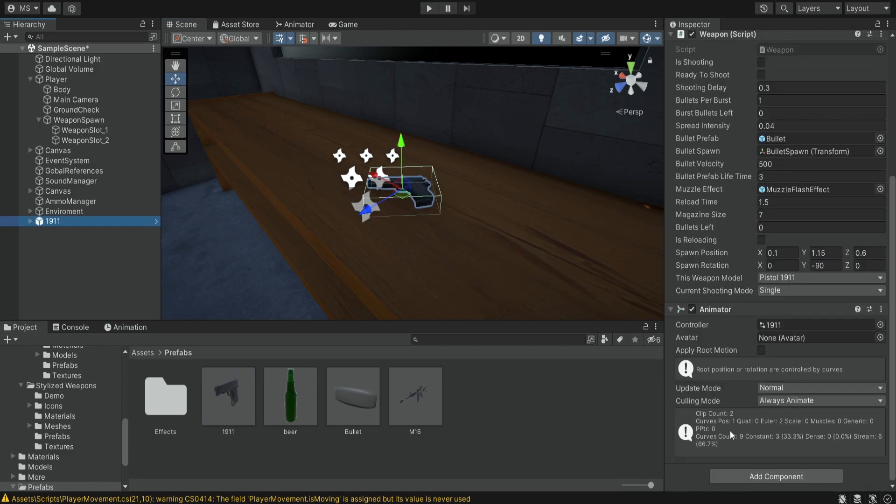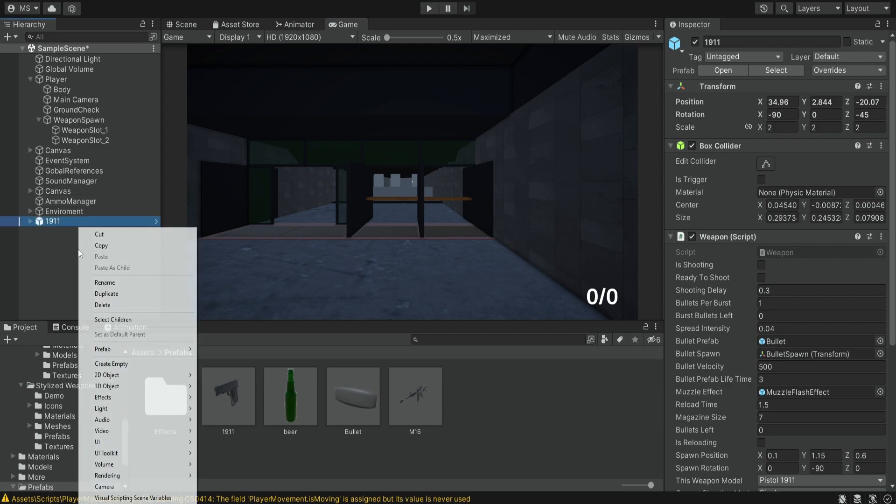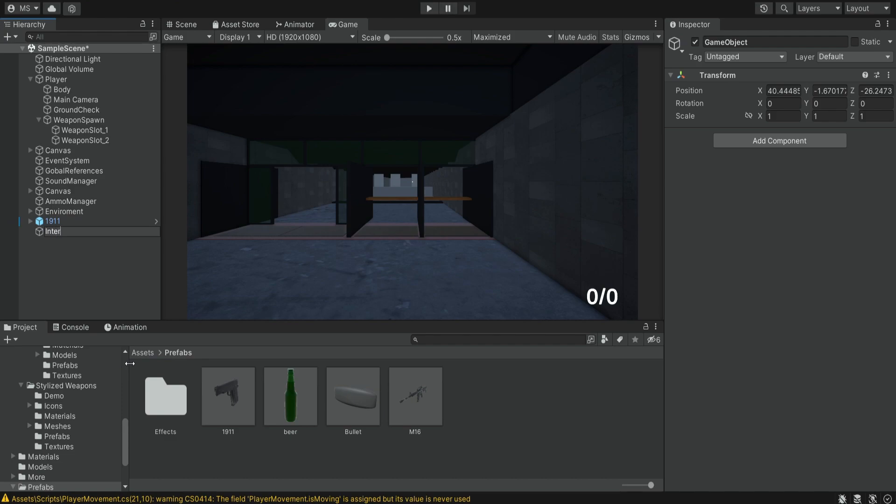The next thing we want to do is go to the animator and simply disable the component because we are not interested in using the animator when the weapon is on the table. In order to pick up a weapon we want to point at it with the little dot in the center of the screen, and when we hover over it we can press a button to pick it up. So for this we're going to create some kind of interaction manager — we'll create a new empty object and name it interaction manager and create a script with the same name.